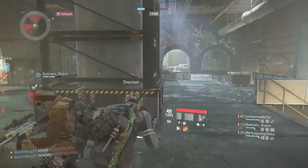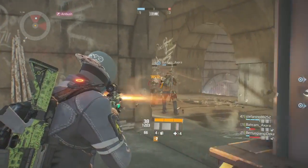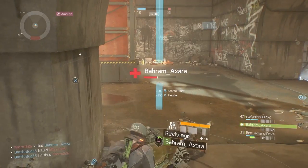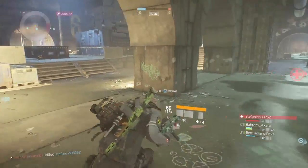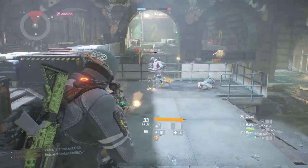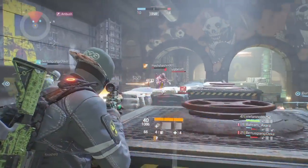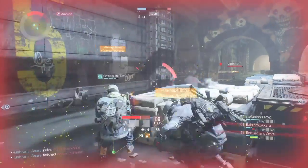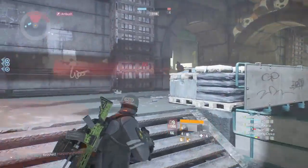I'm also running this with Shrapnel, which applies the bleed to anybody within 10 meters. So if I was shooting one player and his mate was stood next to him, his mate would receive the bleed also. Let's revive this guy. There's another one - he ran right in front of me. Look, he's got the bleed symbol on him and he drops. I absolutely love this build.